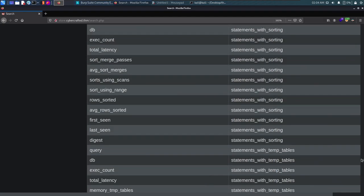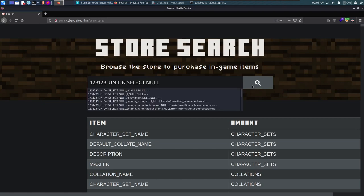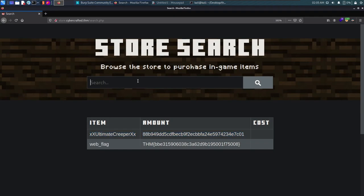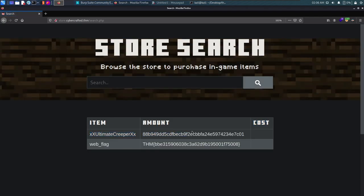It's tedious but it works. Using UNION SELECT NULL, user, hash, NULL FROM admin — we comment out the rest of the query and hit enter. We get two entries back. The NULL in the fourth column is necessary to match the column count. We copy the hash from one of the entries.